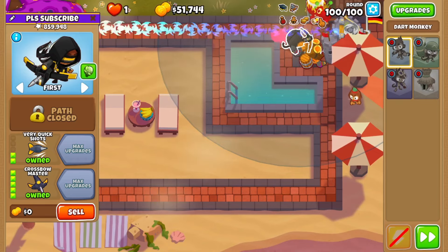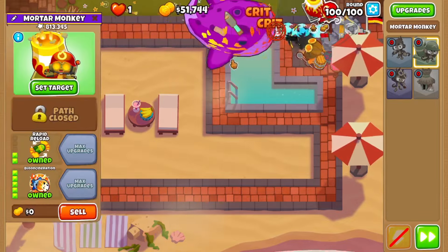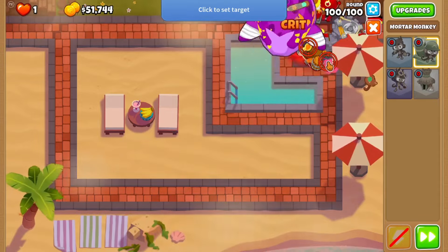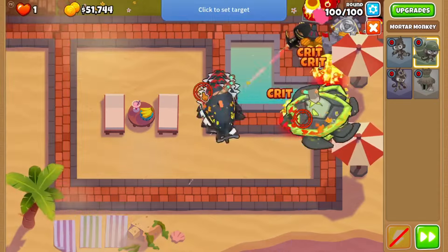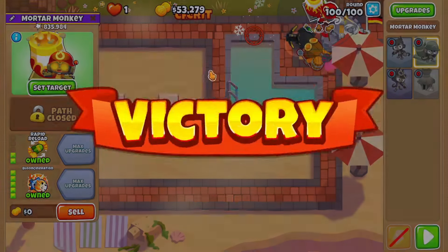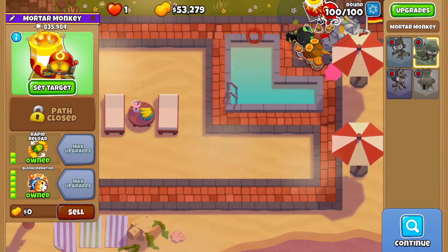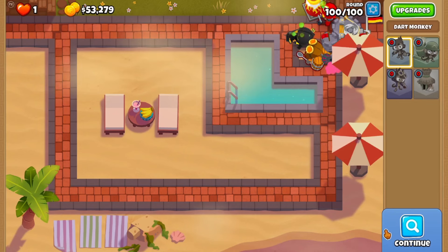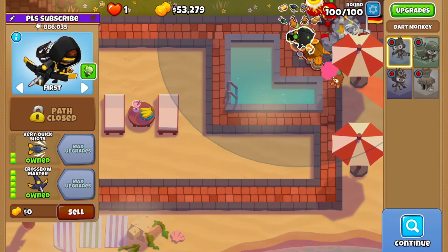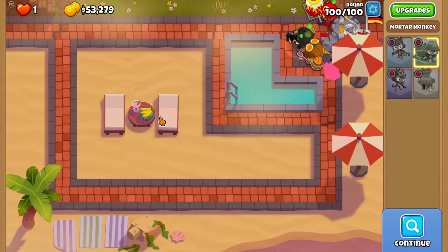Crossbow Master might still edge out Balloon Sin in pops — kind of surprising. That was honestly quite difficult; there were a couple of rounds where I had to do some micro with the Crossbow Master. About 300K pops on Balloon Sin and 31K on the Crossbow Master. You could probably do a 2TC with these two — that hasn't been done yet, I might try it. Thanks for watching, subscribe, comment, and like!